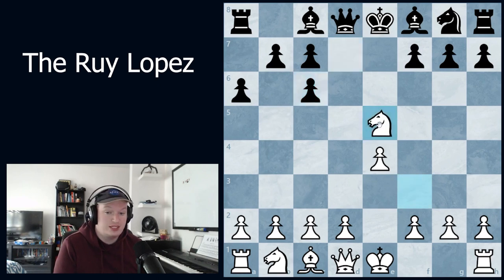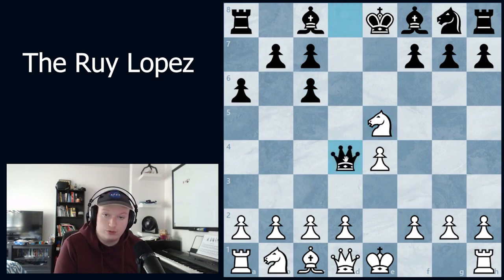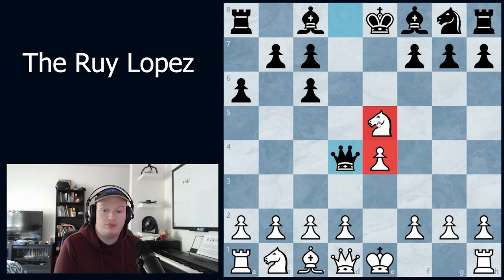Because after knight takes e5, there's the move queen to d4, which attacks e4 and e5 at the same time, wins the pawn back, and black is actually preferred because of the bishop pair.